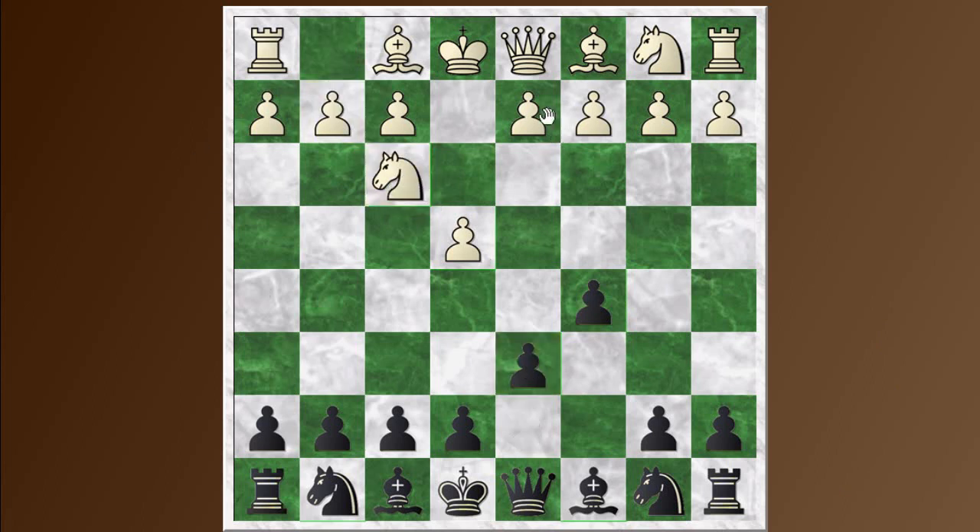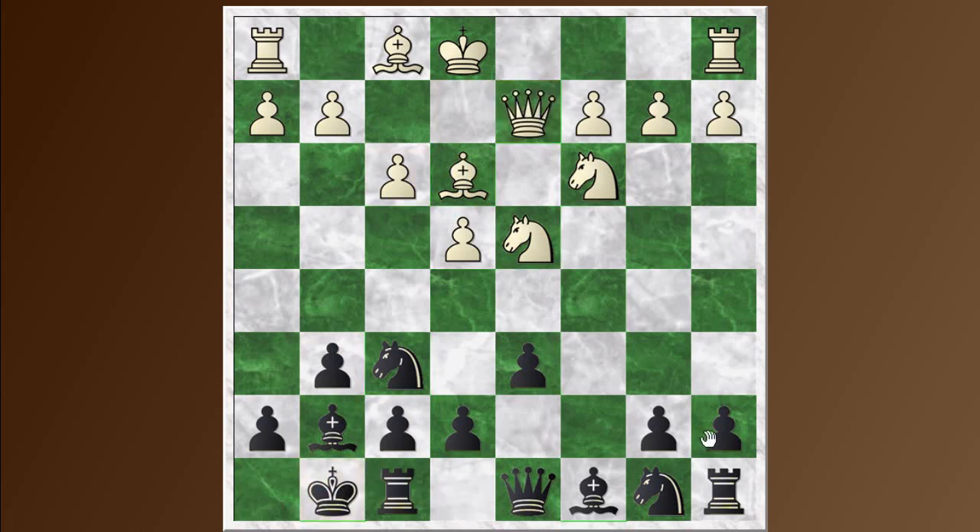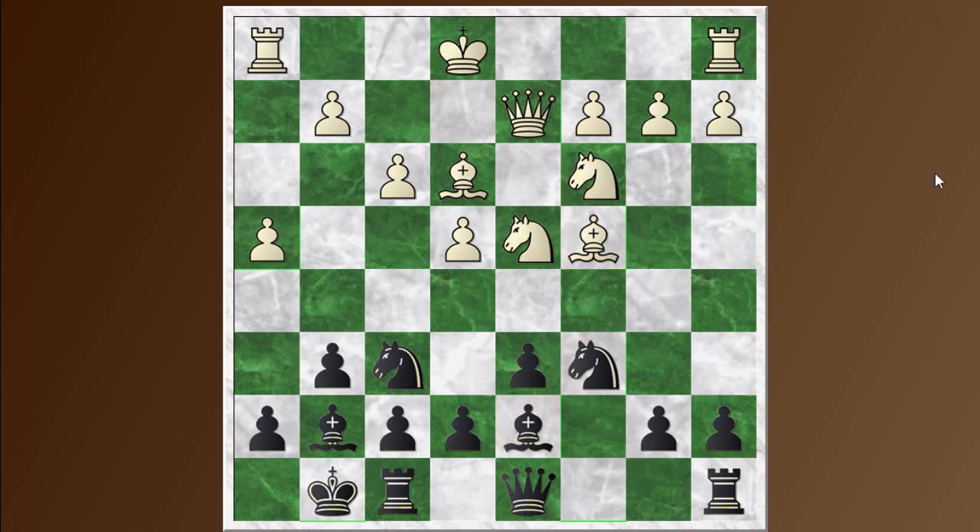Knight f3, d6, d4 — open Sicilian — take, knight takes, knight f6, knight c3, g6 going for the Dragon Sicilian. Bishop e3, bishop g7, f3, castles, queen d2, knight c6, bishop c4, bishop d7. This is the same position reached in the previous games. Now white plays something different: h4 immediately, not bothering to castle, hoping to get in the first blow in this race. Black ignores it and plays rook c8, a very normal move, eyeing the loose bishop. The bishop drops back to b3 — and we saw in the previous game how effective that bishop can be on this diagonal.